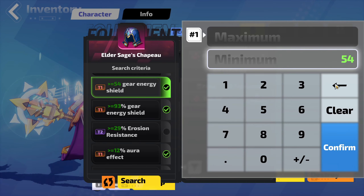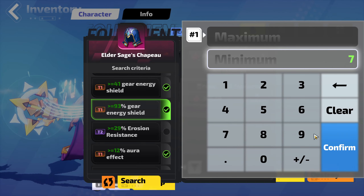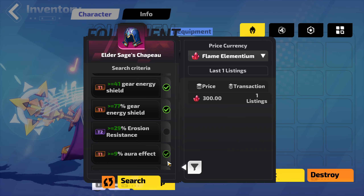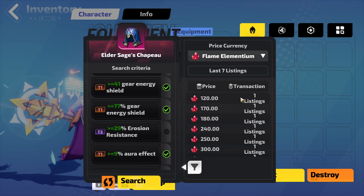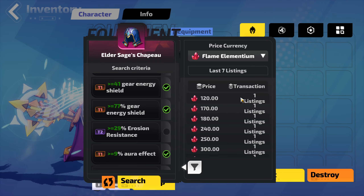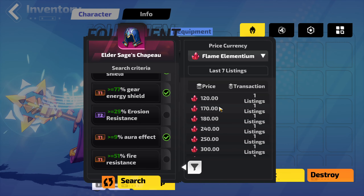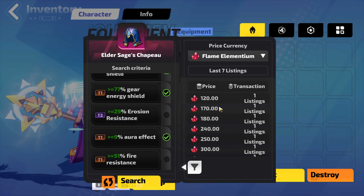Of course, maybe this is a little bit too strict. The minimum rolls are 41 and 77, and the minimum roll for Aura Effect is 9. So what about all the options here? You'll have to play with these features quite a bit. I could feel like 120 FE is well worth it for this helmet given how much I invested, or I might feel that it has good resist as well — T1 Fire Res — so that 300 was far more accurate, and I'd put it up for that price instead. Be sure to play around with it and find something that works well for you.